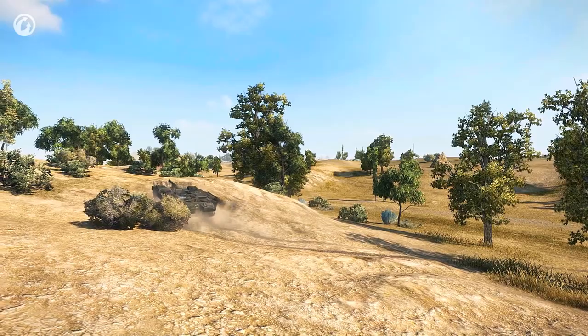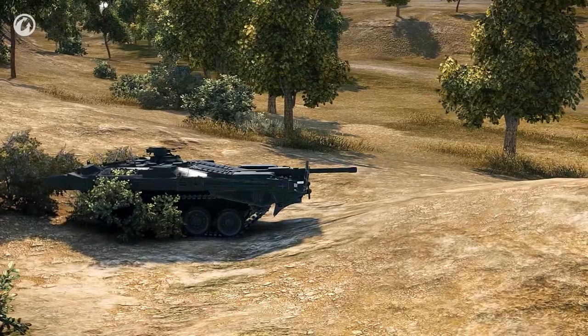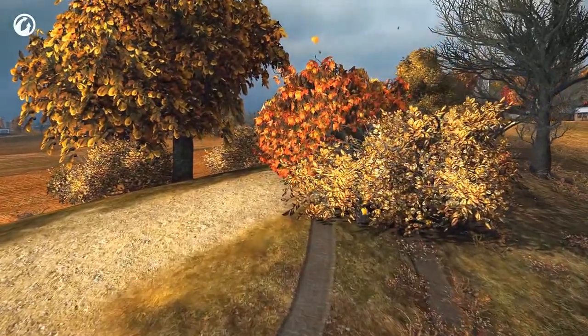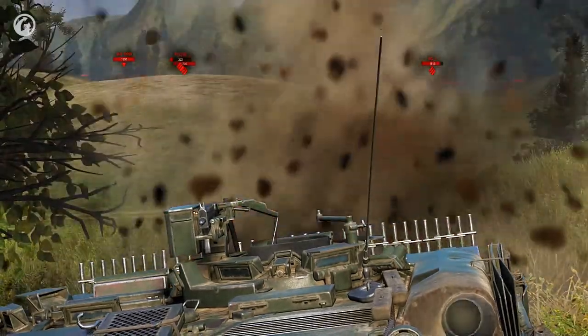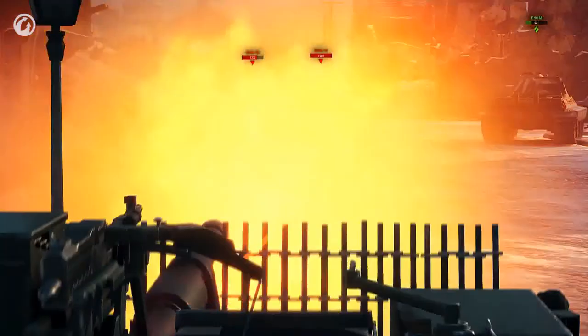Second, and probably most crucial, the Strv 103-B is hardly visible on the map. This tank destroyer can perfectly disguise itself among the terrain, which is quite surprising for its tier — this capability is more common for vehicles two or even three tiers lower. Only the Swedish Tier X vehicle can boast this level of invisibility. The third advantage is its accuracy: in siege mode, the Strv 103-B is the most accurate vehicle in the game.